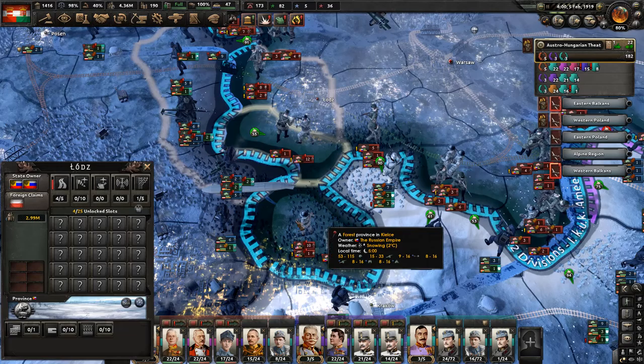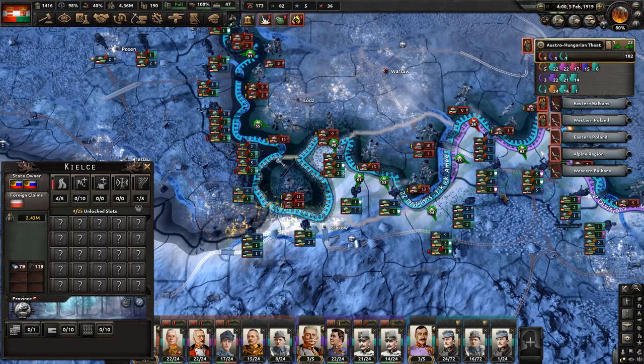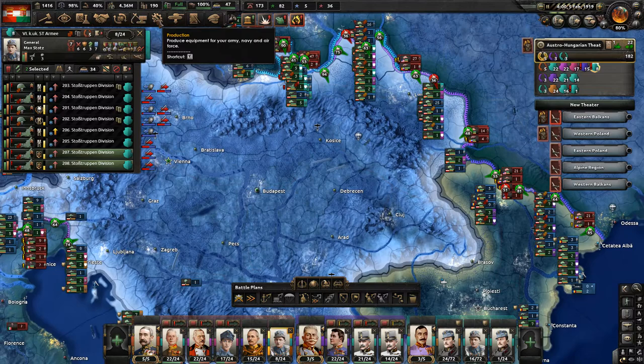At this point we are trying to close the gap here, locking these 12 divisions in there and encircling them. Even if that fails, we will be able to shorten our line significantly by 5 provinces. That's actually pretty good. It's paid for by a retreat in the Lublin area, which I don't mind. We're going to retake it afterwards, but fingers crossed we need to finish this and win this.